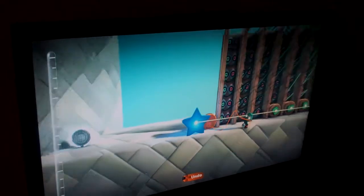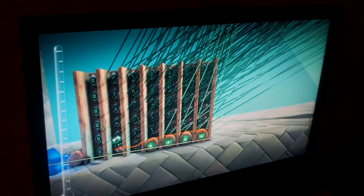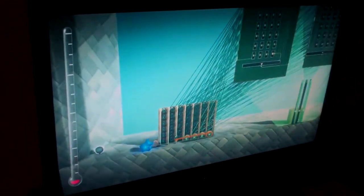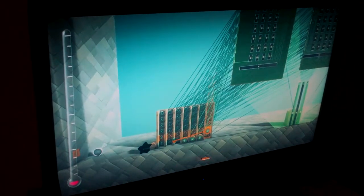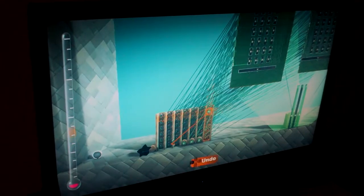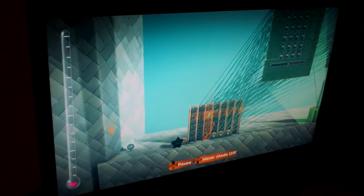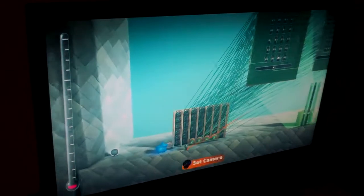He hasn't even done the mechanism to drop the balls in yet, nor has he done the points-giving system. If I grab this ball and start moving it around, the star just went out because it's not four in a row anymore. You can see the wires lighting up different places. And if I bring it over to this side and bring it down, the star lights up again.